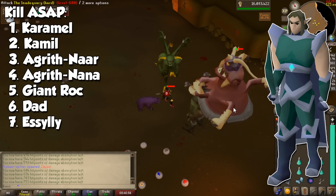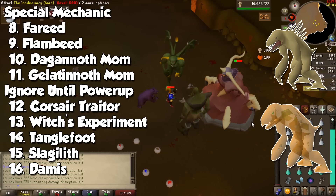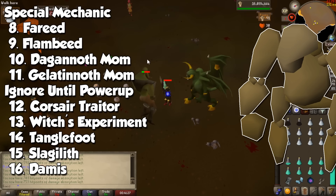When you see Fareed and Flambeed, equip your ice gloves or you won't even be able to attack them. You can only hit the Dagannoth and Gelatinoth Mother when the color changes to orange, so this one is actually time-dependent. The monsters you should typically avoid are the following: the Corsair Trader, since he will drain defense stats and defense doesn't really matter here; the Witch's Experiment; Tanglefoot, since you actually need the magic secateurs on the floor to damage it; the Slagolith, which has a similar mechanic and if you don't have a pickaxe you will deal reduced damage. And the one you should avoid like the plague is Damis, since he will drain your prayer incredibly fast.